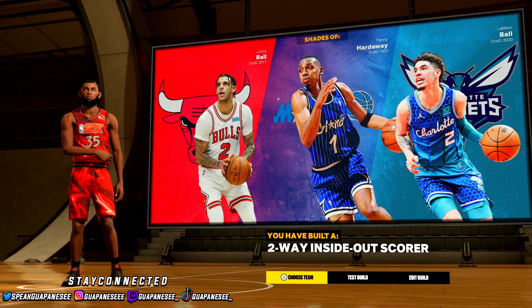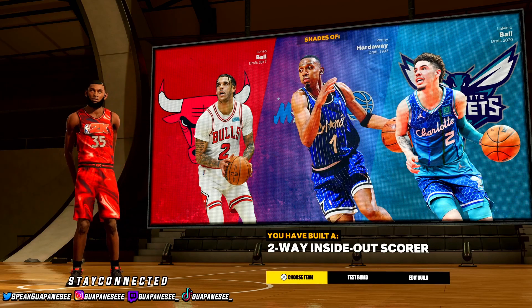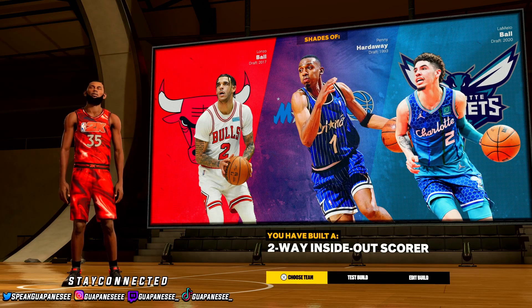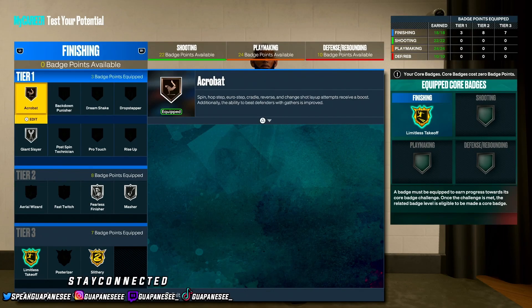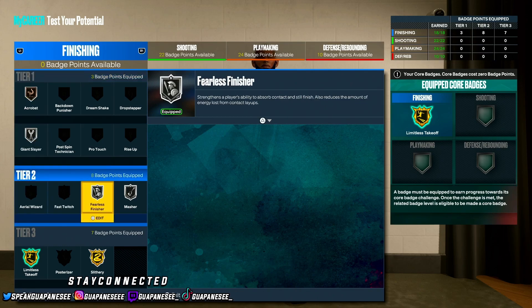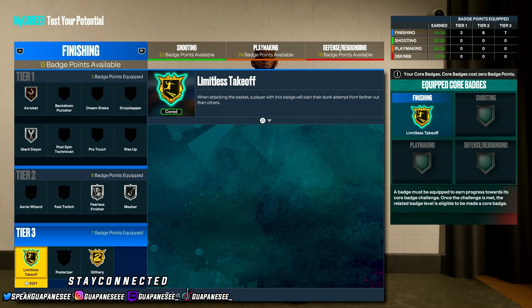Let me know in the comments if you made this build and how it goes — this is great for your rebirth build. Now for badges: first badge is Bronze Acrobat, next Silver Giant Slayer, next Silver Fearless Finisher, then Silver Masher — so when you go against a taller guard you flip and get to the cup easier. Next, Gold Limitless Takeoff — core that badge when you can.